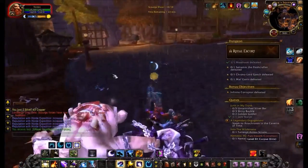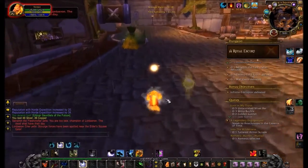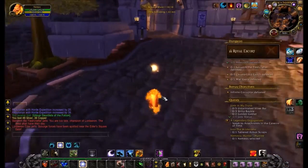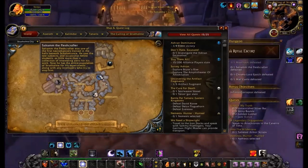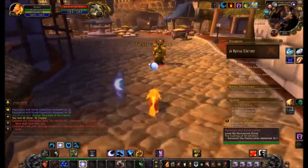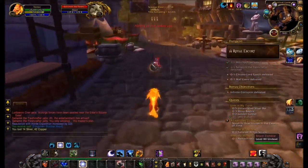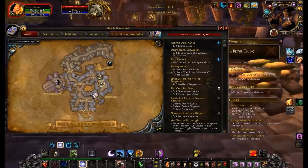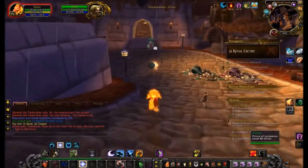I have just killed the last wave, so it's just the boss left. It's pretty easy — you just kill the boss. When you have killed the boss, Arthas will spawn over here, so you need to go talk to him. Step 1 is over. You just run over here — Arthas has spawned.